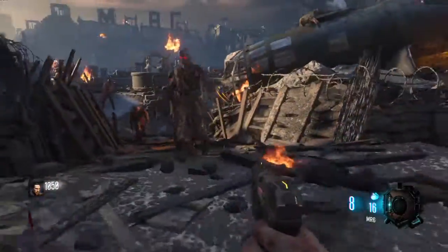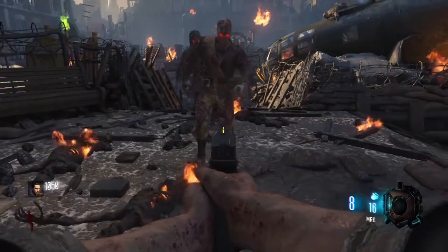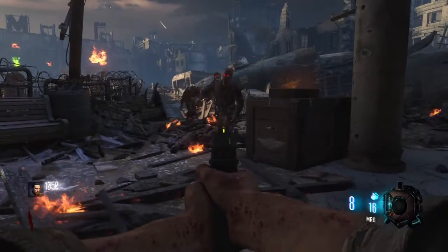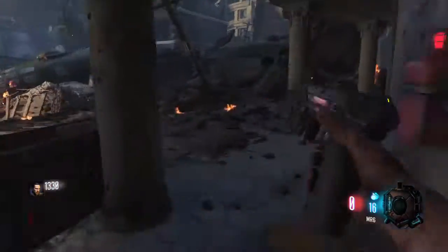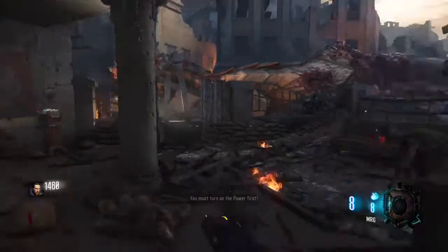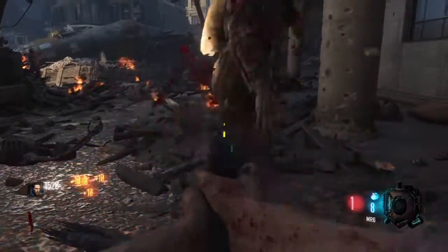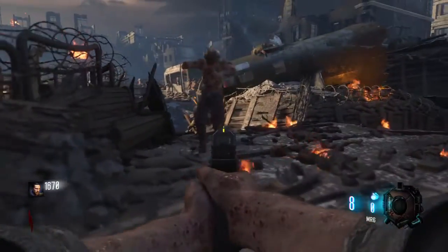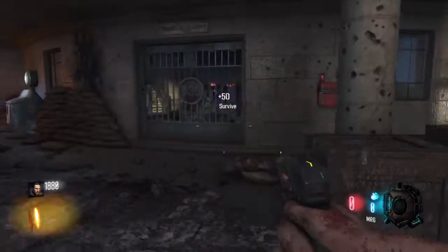Something I like to do that nobody really thinks about is I line at least two zombies up and I shoot them in the leg for the penetration. Because one of these zombies will not be able to get any bullets otherwise. So I penetrate through them. If I run out of bullets, I will be forced to resort to more primitive forms of combat.